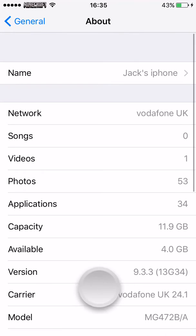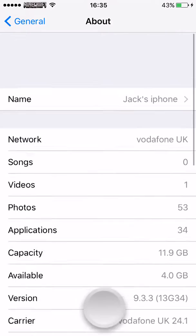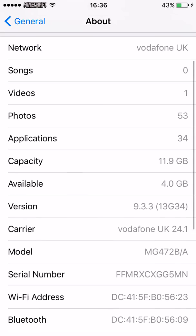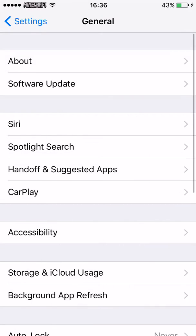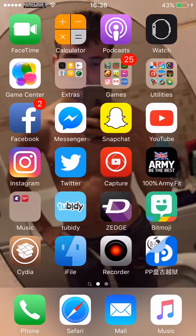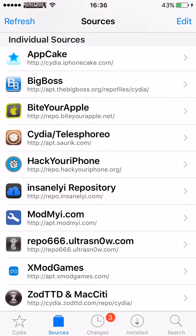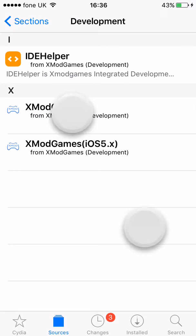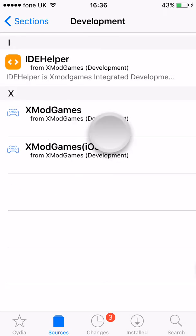As it says, a version there — jailbreak 9.3.3 — and yeah, I am on an iPhone 6. Let's go to Cydia. Look at Cydia. Let's go to Cydia and go to Xmod Games. Then go to Development and you have to download Xmod Games. That will be needed in this video.